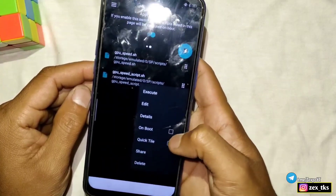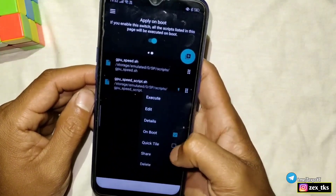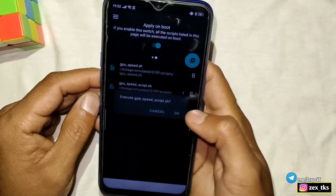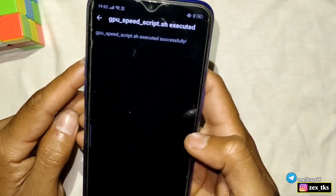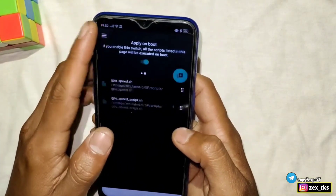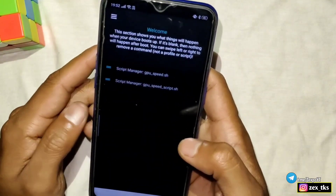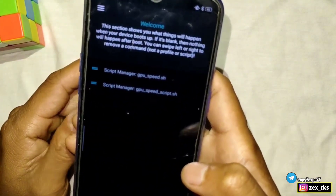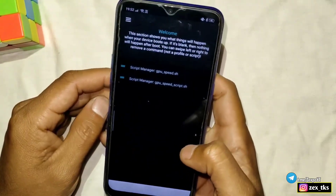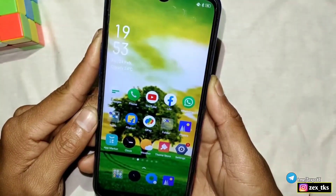Now simply tap here and enable the On Boot option. Then tap here again and tap Execute. You can see that the script files have been executed successfully. If you go to the On Boot section, you will see that this script will run automatically after restarting the device. After this, go back to the home page and restart or force-stop the SmartKernel app — but I recommend restarting the device instead of force-stopping the app.